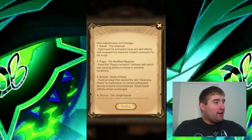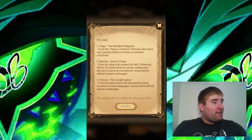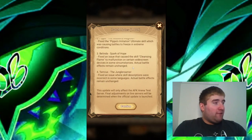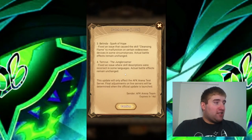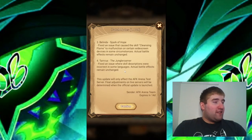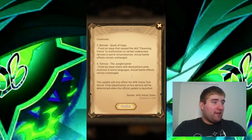Pipa the Muddled Magician: fixed Pipa's imitation ultimate skill which was causing battles to freeze in extreme conditions. Belinda Spark of Hope: fixed an issue that caused the skill Cleansing Flame to malfunction on certain widescreen devices in some circumstances — actual battle effects remain unchanged. Tamras the Jungle Roamer: fixed an issue where skill descriptions were incorrect in some languages — actual battle effects remain unchanged.